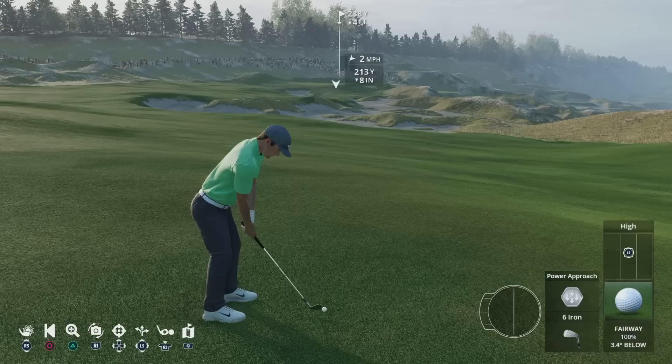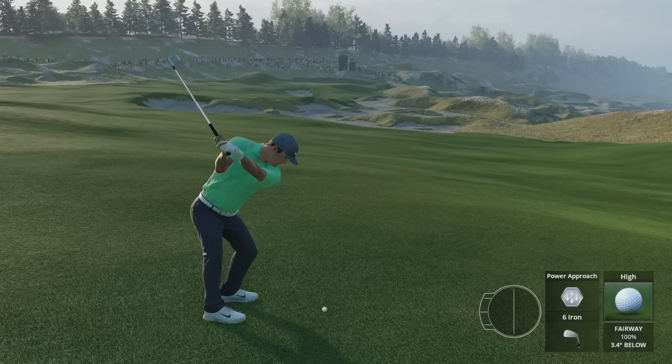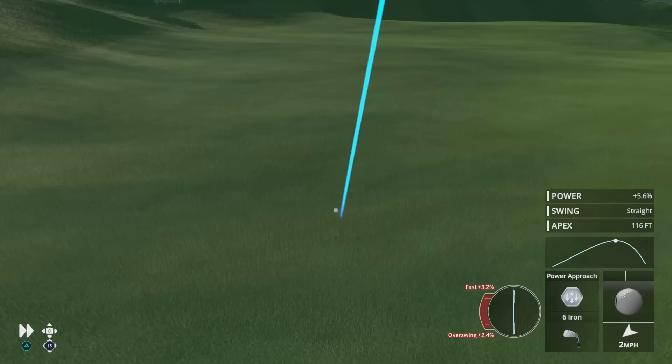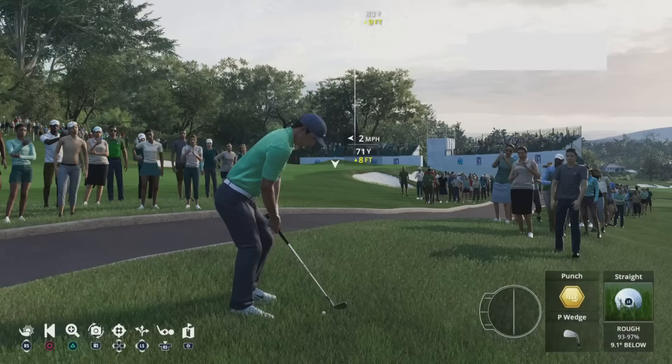We then have the power approach. This is a more powerful full swing shot when you want more distance, but it comes with a larger shot dispersion circle than the standard approach. This is an ideal shot when you are in between clubs and require extra distance off the fairway.